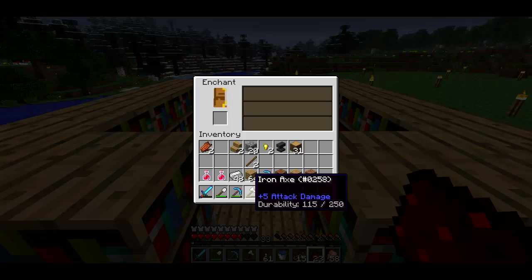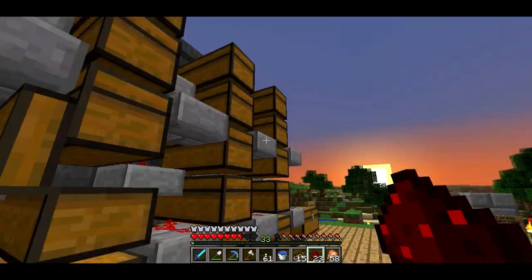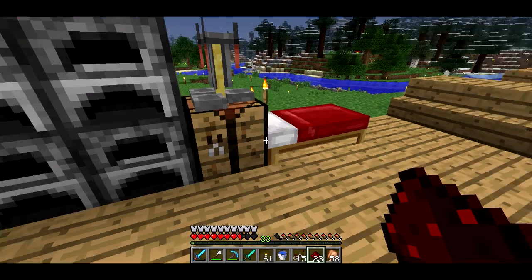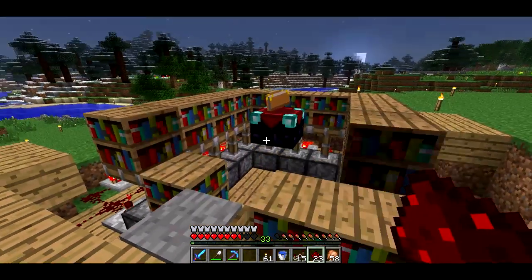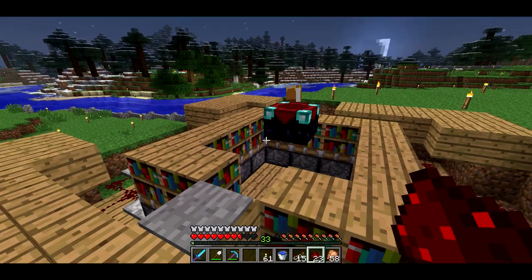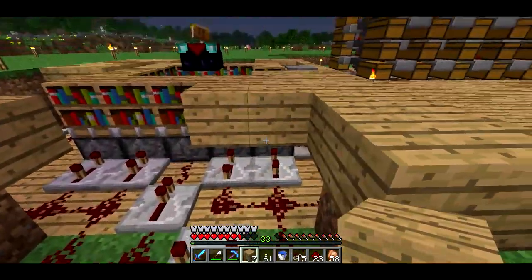So now let's see — I'm going to go ahead and craft a sword, and we'll make sure it's actually level 30 because I'm not 100% sure I have the right number of bookshelves, but I think so. If I stay in here — yep, it's level 30. And then if I step off and try to enchant, yeah, I can get a level-one enchantment, which is good.